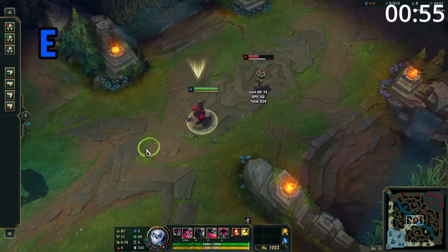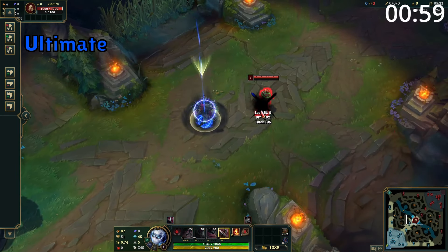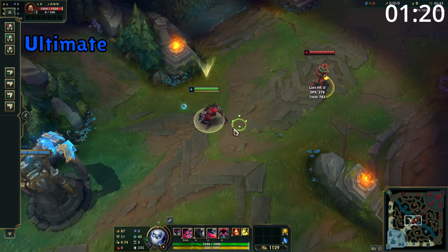Also, the cooldown of W is reduced by 2 seconds for each enemy champion hit by this ability. Zed's ultimate is a point-and-click ability which causes him to become untargetable and dash to that enemy champion, leaving behind a shadow in his place. After a short delay, he then reappears next to that enemy champion, marks them, and gains ghosting. After 3 seconds, the mark will detonate dealing damage, and it will deal additional damage the more damage you dealt while they were marked. The shadow left behind by this ability will use all of Zed's abilities in the same way that W does, and Zed can press R again to dash back to this shadow.